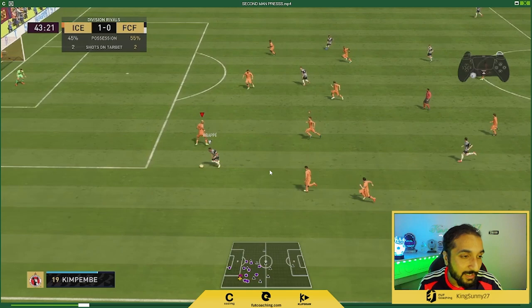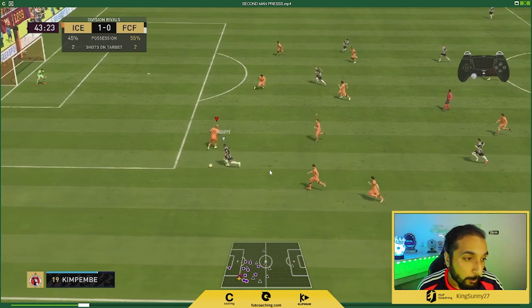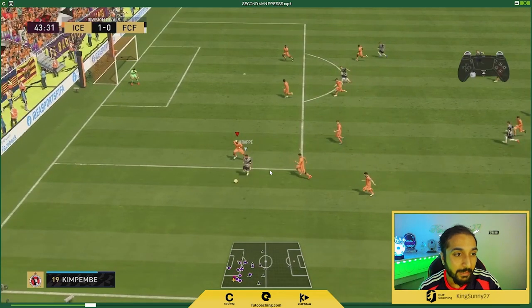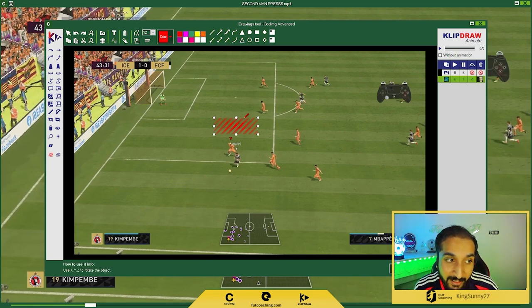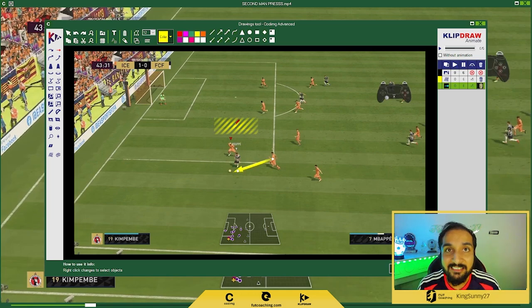Another application is when your opponents are cutting inside from the wings, which is very overpowered in FIFA 22. Here I have Kim Pemble already committed, leaving empty space, but Ashraf Hakimi is coming back. So what we do is use R1 to second man press and pull Kim Pemble back into position. That makes sure our right back presses the opponent, but at the same time we won't be giving him space to exploit with a driven pass inside. Use your selected player to cover the passes and the other player to second man press.